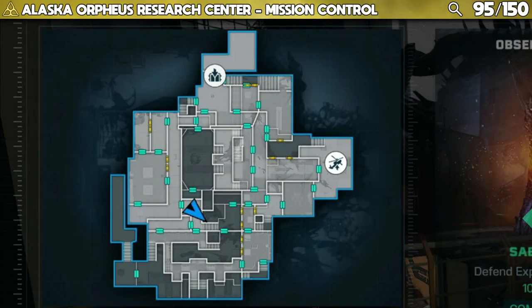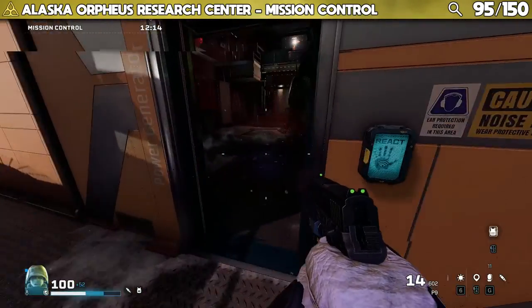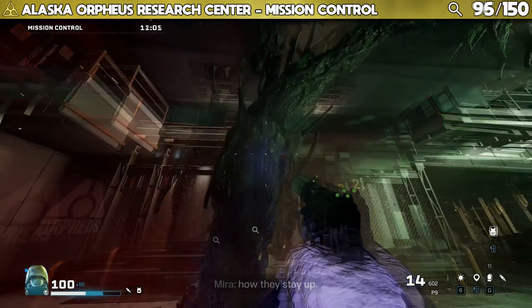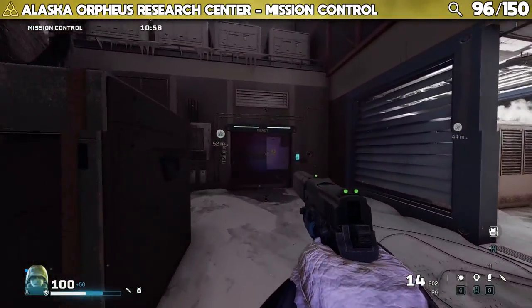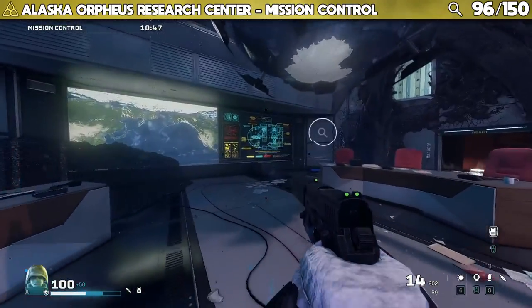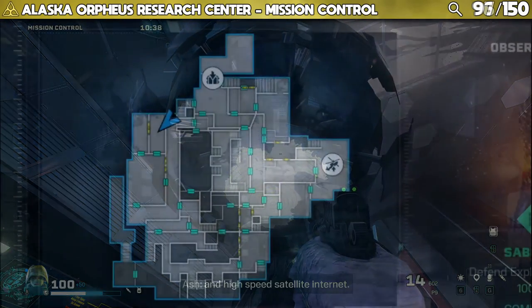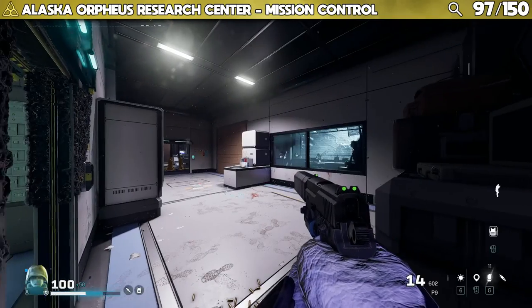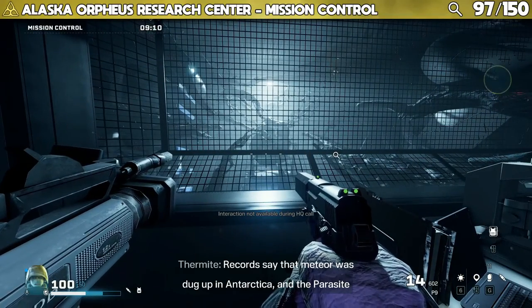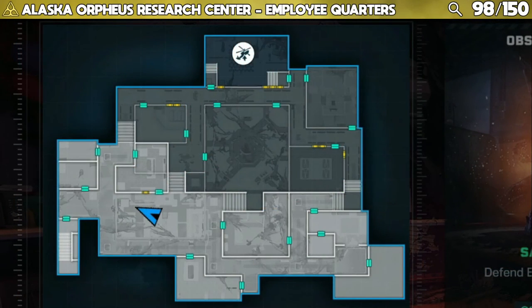Three points of interest can be found in the mission control area. Dialogue: "Those myeline aberrations are ultra dense and heavy — we have no idea how they stay up." And: "Orpheus is a huge tech company with interests in biotech, quantum computers, and high-speed satellite internet." And: "Records say that meteor was dug up in Antarctica and the parasite isn't all over it." In the employee quarters area, you're going to find five points of interest.